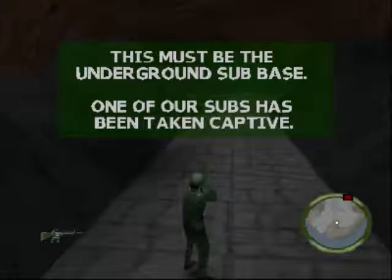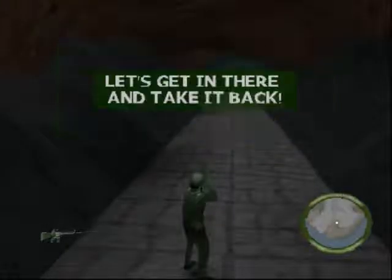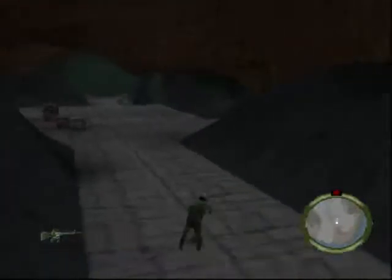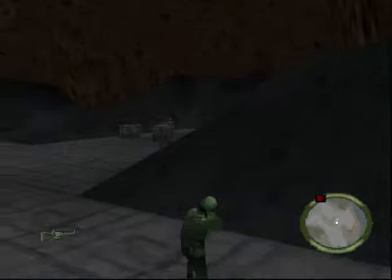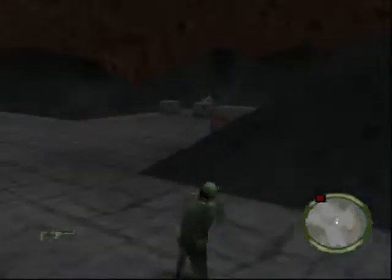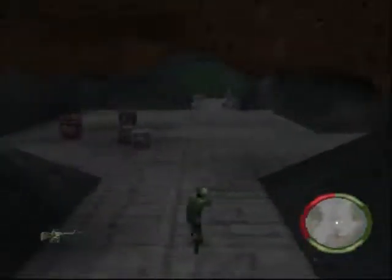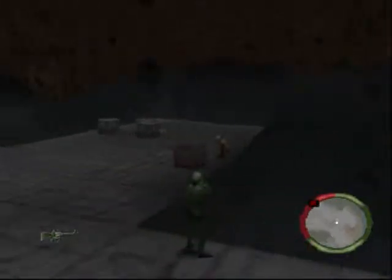Hello folks, we finally found the underground sub base and our sub got captured — one of the subs got captured. So we have a deliberate green submarine. Unfortunately it wouldn't have been quite as humorous if we had taken a tan submarine, because then I could have put a yellow submarine joke in it. But it had to be green, so maybe it was a ripe banana.